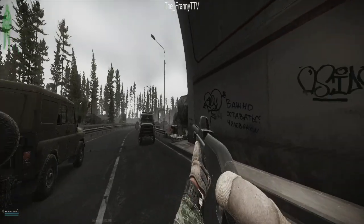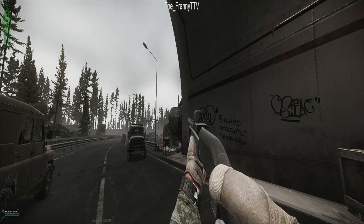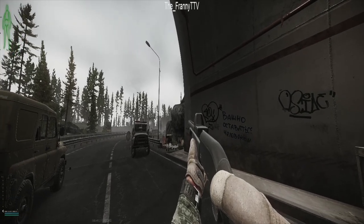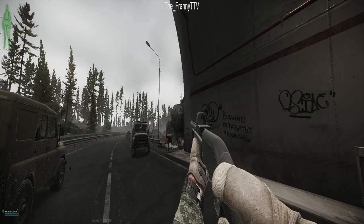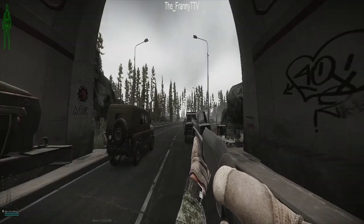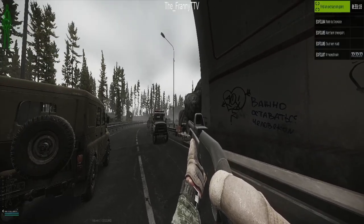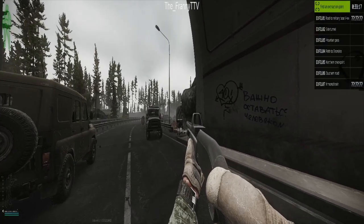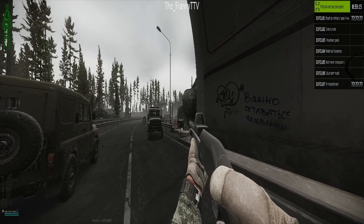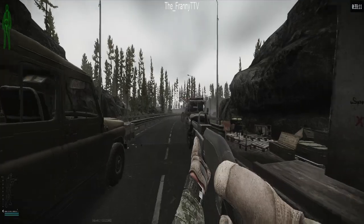Once you spawn in, you want to make your way towards the old villages, just behind the compound with all the new roads. It's a pretty highly contested map — there's a lot of snipers — so you do want to move quickly. There's a very easy extract that passes to the Shoreline just behind the quest location, so I'm going to make my way over there.